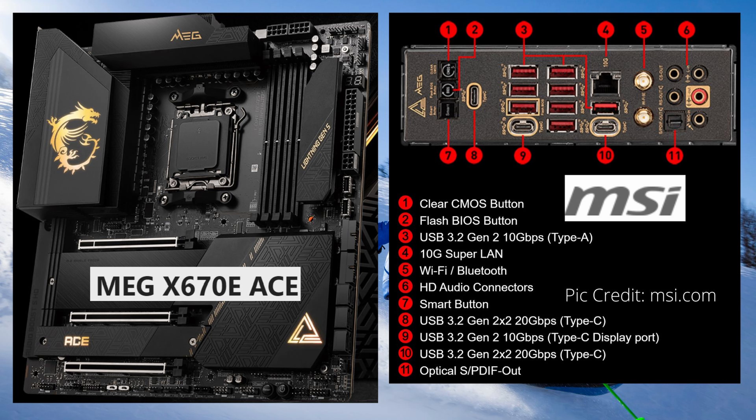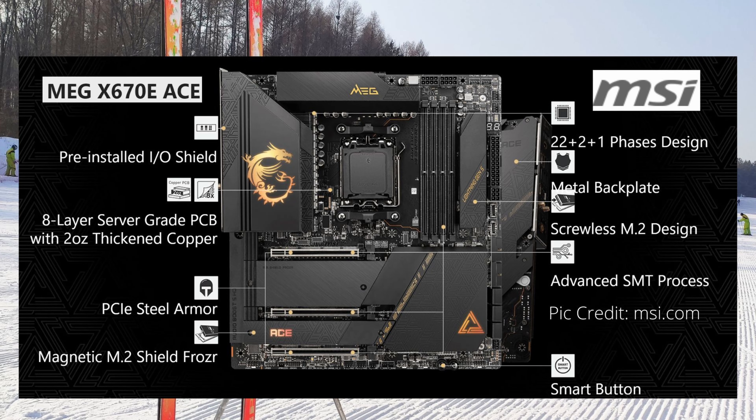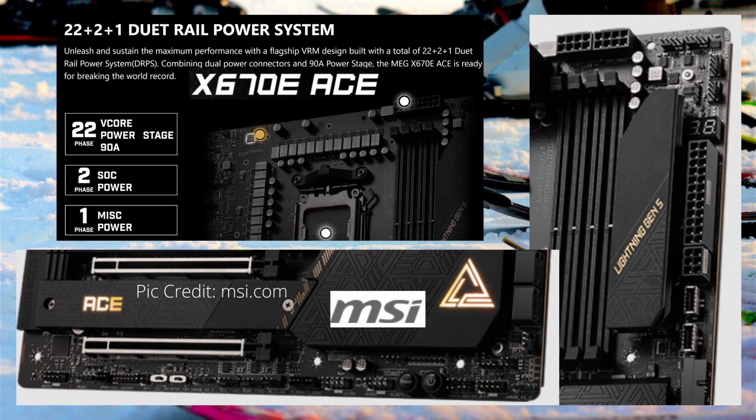Next we have the MSI MEG X670E ACE. It has three PCIe 5.0 x16 slots and four DDR5 DIMM slots. It's got one Gen 5 M.2 slot, three Gen 4 M.2 slots, and six SATA ports. There are three USB 3.2 Gen 2x2 at 20 Gbps Type-C, ten USB 3.2 Gen 2 at 10 Gbps — Type-A and two Type-C — four USB 3.2 Gen 1 at 5 Gbps, Wi-Fi 6E, and Bluetooth 5.2. The power design is a 22+2+1, 90 amp power stage.